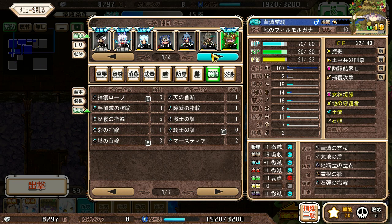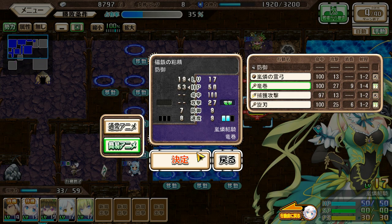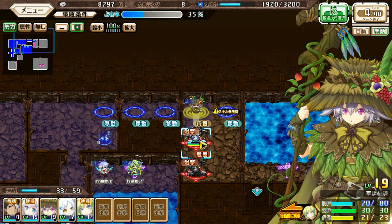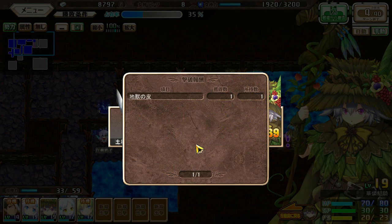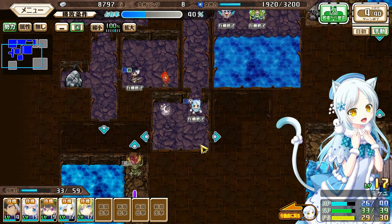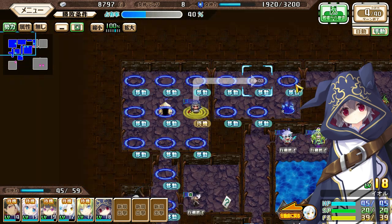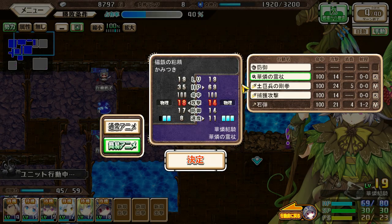I'm going to stop digging around, because in this particular map, if you clean out all the enemies in 15 turns, you get a bonus at the end. I found out in my trial run that if even one more of my characters dies in the remainder of the game, I have to see the cutscene with Fia that opens up the Hetare dungeon.